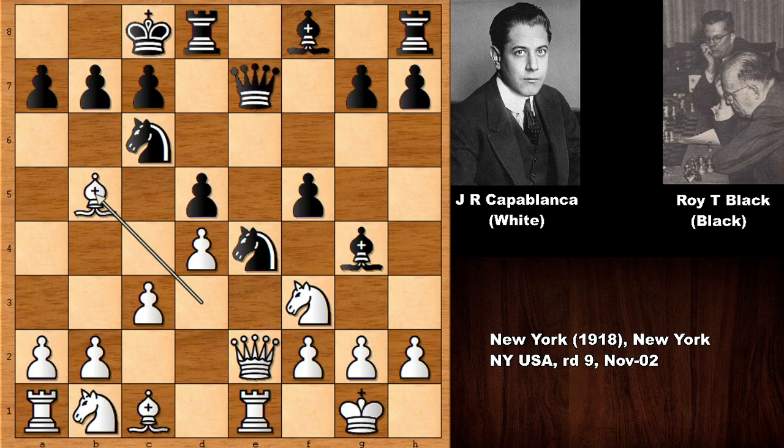This was the idea of Capablanca. This is why Mr. Black played queen to f6 — bishop takes knight, queen takes bishop is the idea, not allowing to damage the pawn structure, and finally queen to d3.